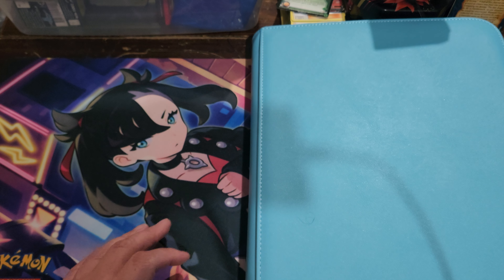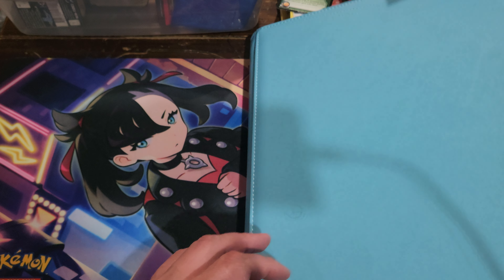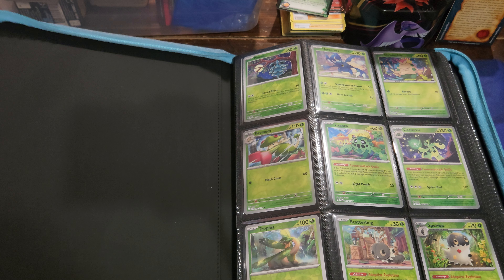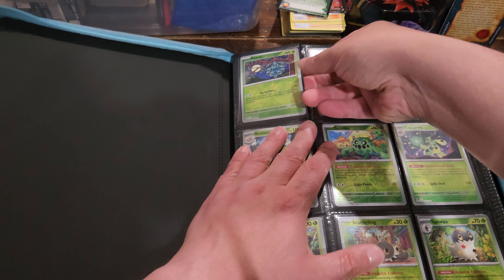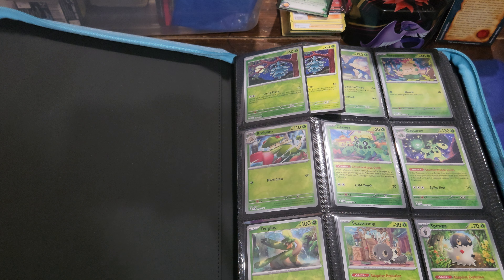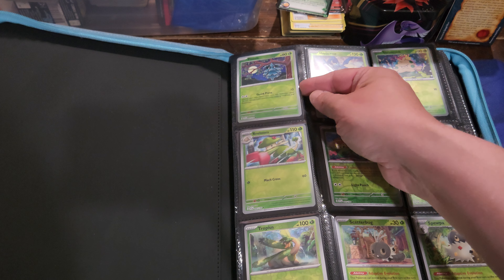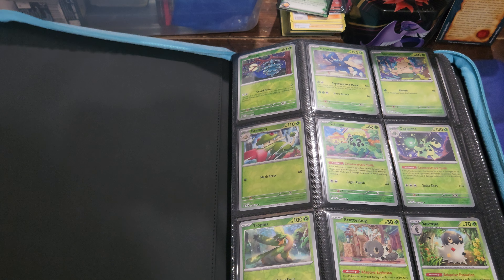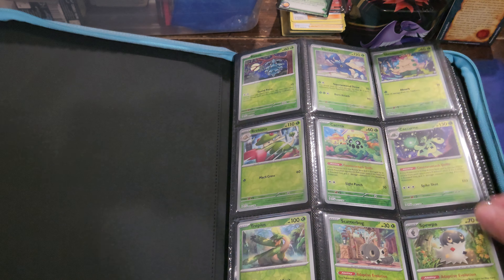Let's get started. How I set this up is that I have them all in numerical order, and I put the reverse foil in the front and the regular non-reverse foil card in the back. I'm pretty sure I have the full entire base set and full reverse set as well. We're just going to point out some of the key cards in the set, such as the EXs and some of the rares.